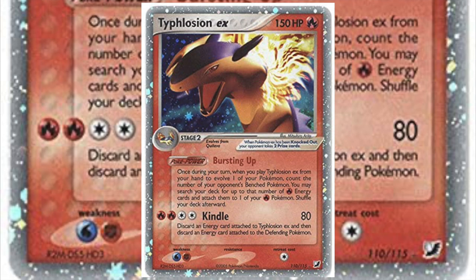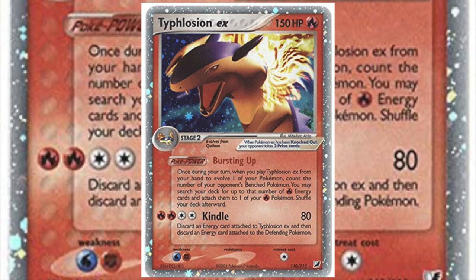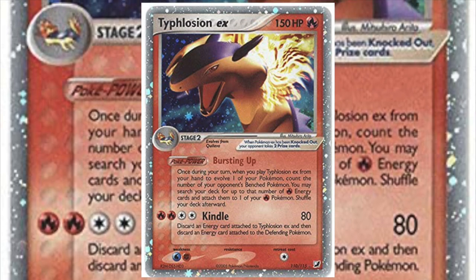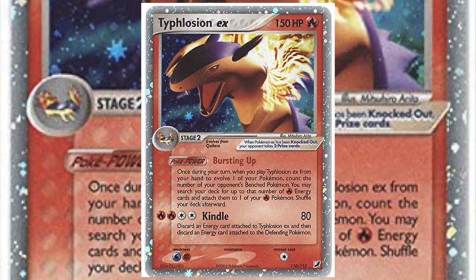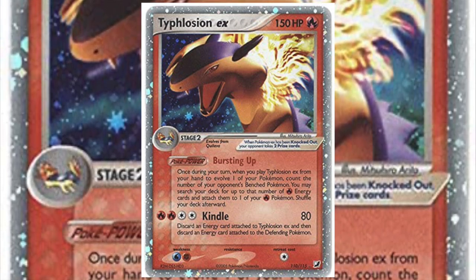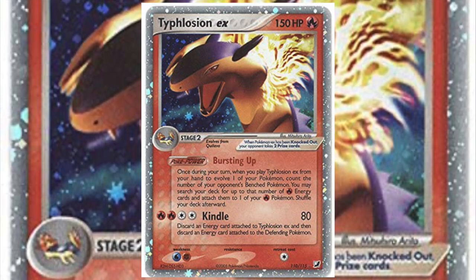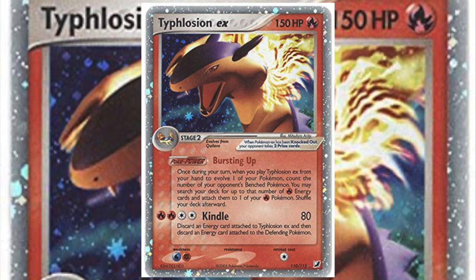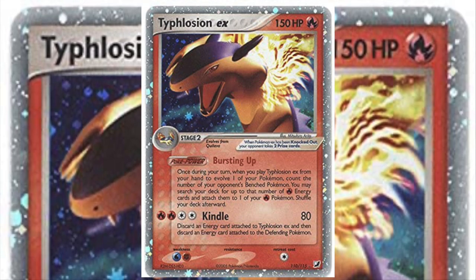Unseen Forces also brought a new Typhlosion EX with 40 more HP, but it's weirdly less usable than the single-prize Typhlosion. Bursting Up is a good power but only late game — you lose the efficiency of Rare Candying straight into Typhlosion on turn one. The four-energy Kindle attack deals 80 damage and discards an energy off your opponent, but costs one of your own. In a format with Blastoise EX and a weakness to water, you don't have time to wait until late game to start accelerating energy. So for me, Typhlosion EX is actually a worse card with lower usability than its little brother from this set.